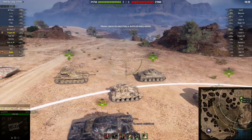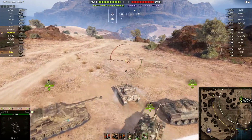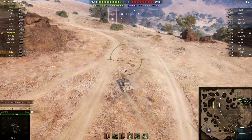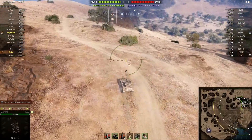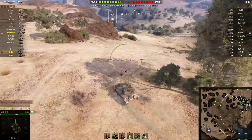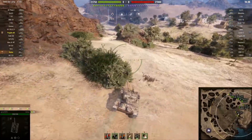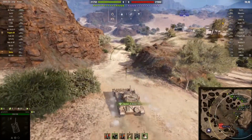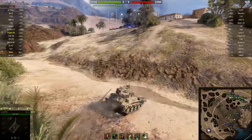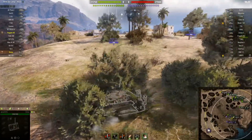The next game I'm in El Haluf. I'm going to play as aggressive as I can. This is a tier 9 match and I'm bottom tier. There's a WZ-132 going down the valley with me so I want to rush down and help them. Now, why is this tank completely different from the Tech Tree LHMTV and GSOR? Number one: the camouflage values are completely trash compared to those two tanks.